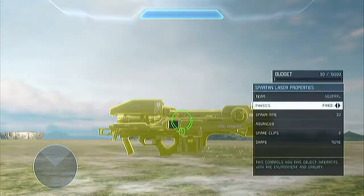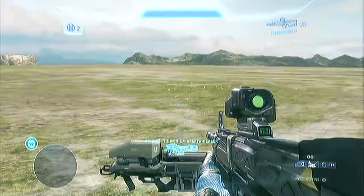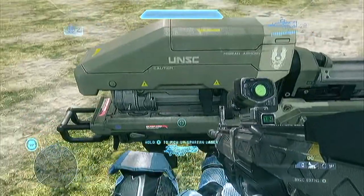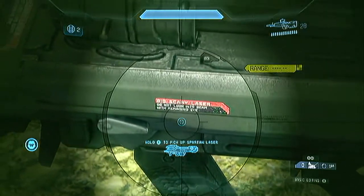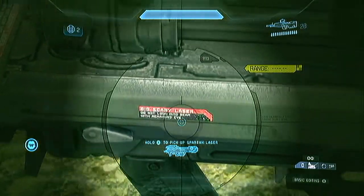So let's quickly spawn the Spartan Laser and put it to phase. Let's go back into human mode. Go up near it and now if I zoom in it should say Big Scary Laser — 'Do not look into beam with remaining eye.'